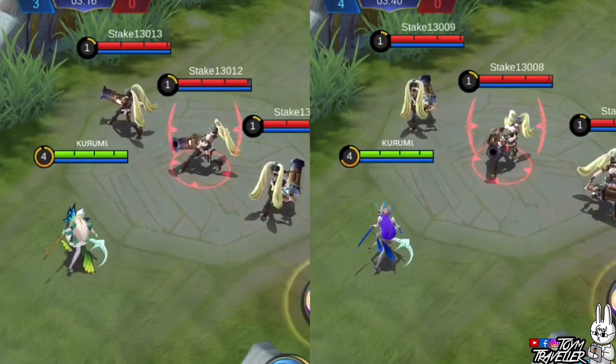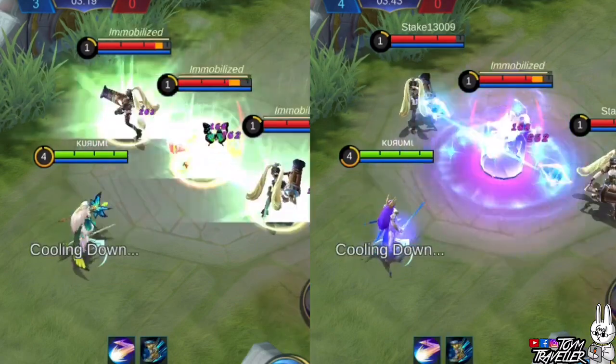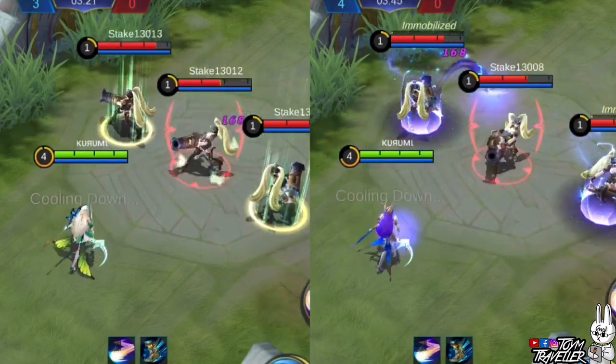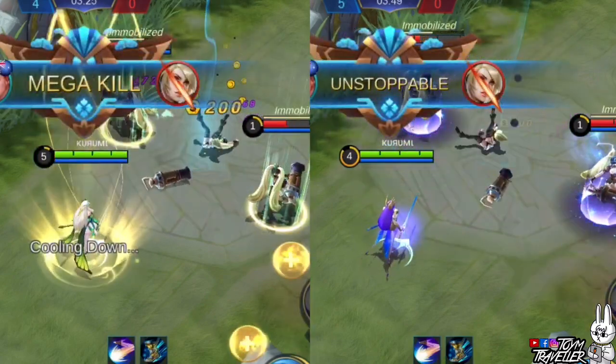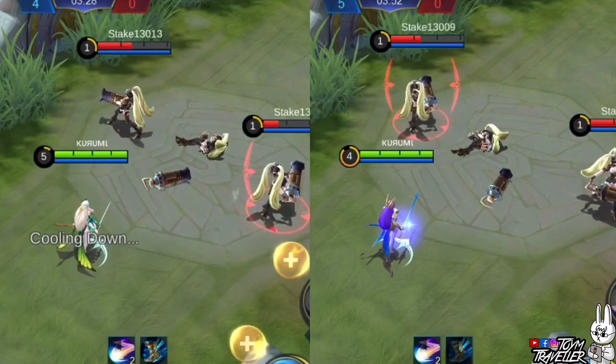Next, we have Odette's second skill effects. As expected from Zodiac skins, galaxy effects are off the roof. The effects of the immobilization are really mesmerizing — as long as it's glimmering, it will really lure my wallet in.